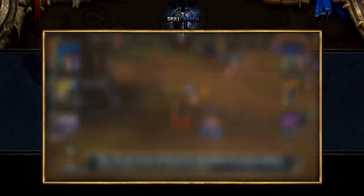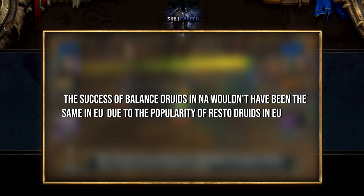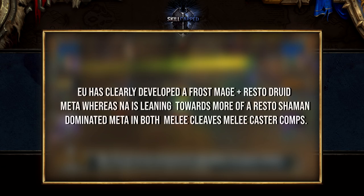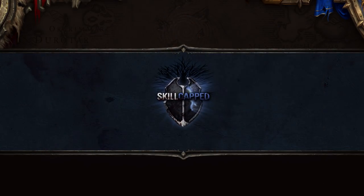As we mentioned earlier, the biggest difference between the two regions is that the success of Balance Druids in NA wouldn't have been the same in EU due to the popularity of Resto Druids in EU's top two comps — RMD and Turbo Cleave. As for where the meta stands right now, EU has clearly developed a Frost Mage plus Resto Druid meta, whereas NA is leaning towards more of a Resto Shaman dominated meta in both Melee Cleaves and Melee Caster comps. That's it for now — please let us know what you thought of this video in the comments below, and if you'd like to see more videos like this after future tournaments. Thanks for watching, and we'll see you next time.